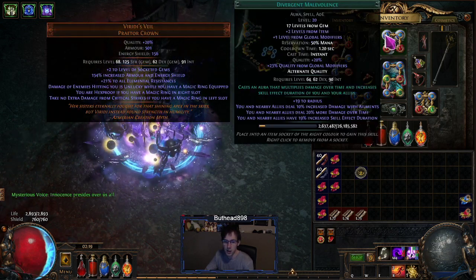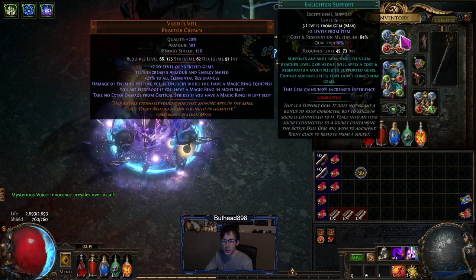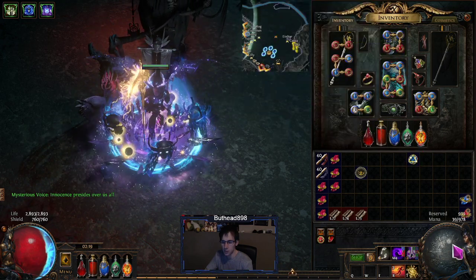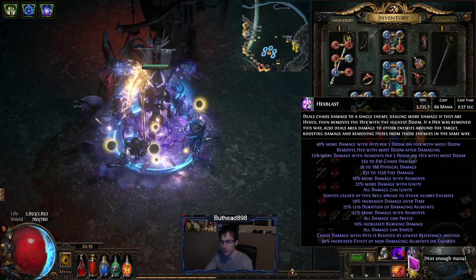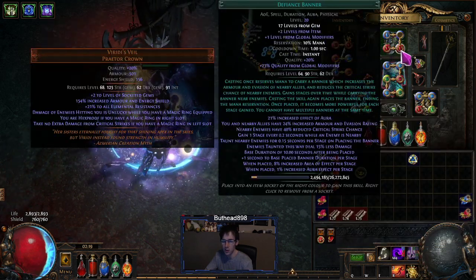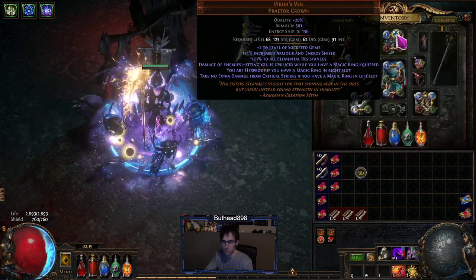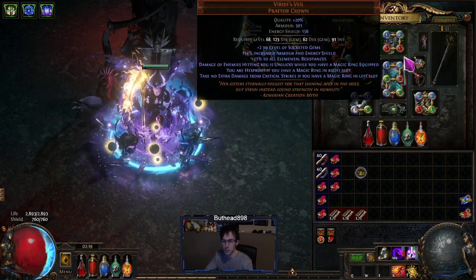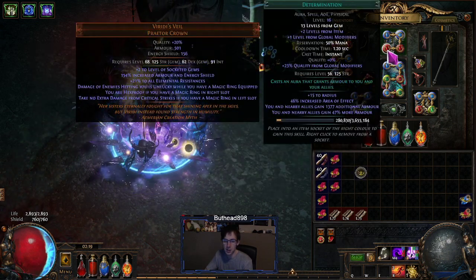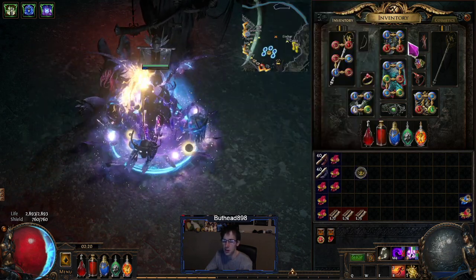In the helmet I just have Divergent Malevolence for the damage over time — super cheap. I have an Enlighten here, but you don't need it. Even without it you still have 39 mana, though it's not enough to cast Hex Blast, so you'd need to drop an aura — probably Fine Spanner or Determination — just for more armor, because defense is what this build is all about.